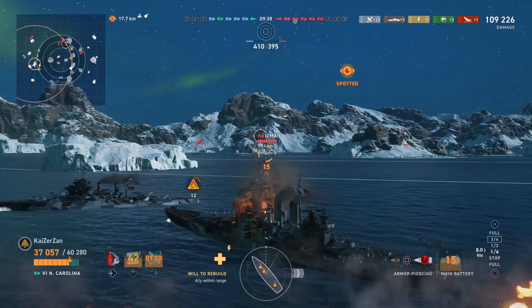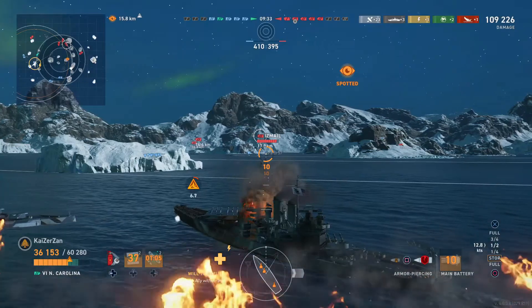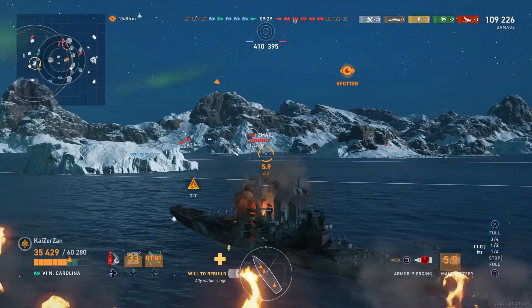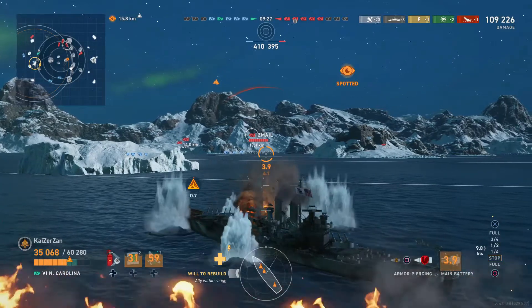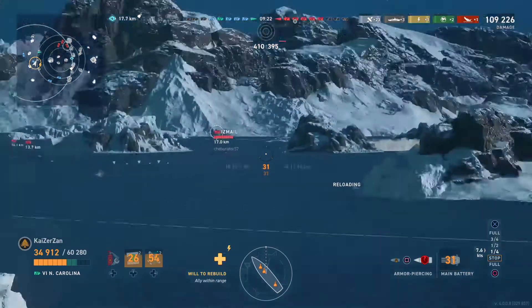I'm in a division with a destroyer and he is the only destroyer on our team. The enemy team also has only one destroyer and there are no aircraft carriers for this match, so my division mate in the destroyer can push as hard as he wants all the way to the north and send torpedoes into the center of the map.